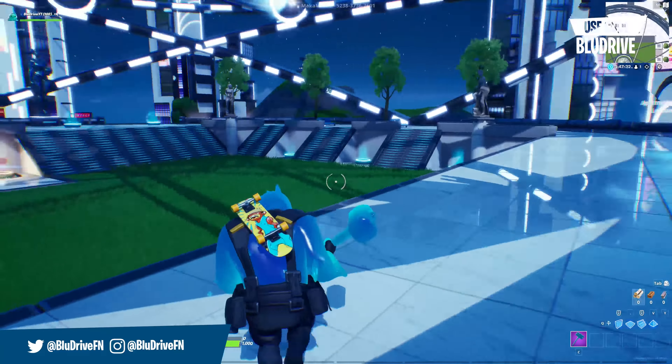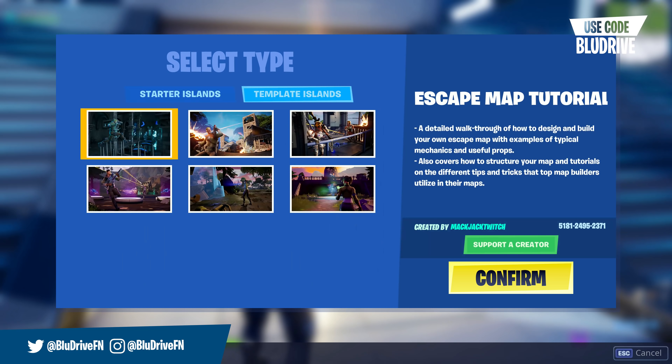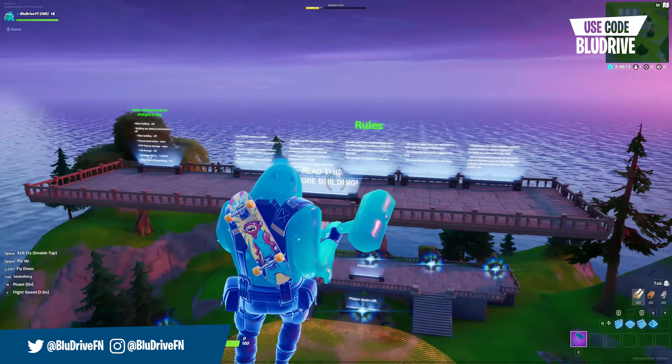To make your own hub and have it featured in game, the first thing you need to do is go over to your Rift Island, go to Create New, then Template Islands, and select the Hub Template Tutorial. You can then name your hub whatever you want and it will create the island.